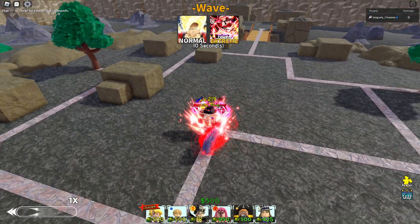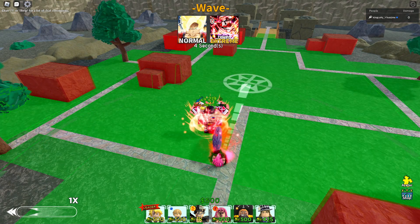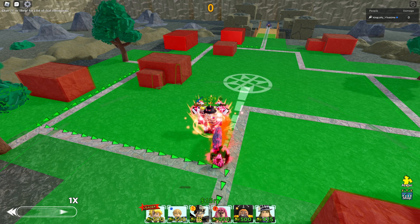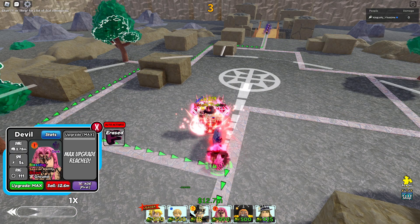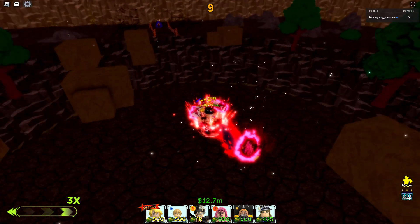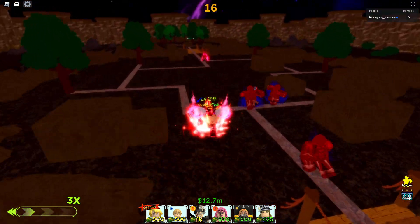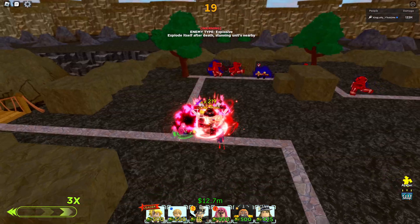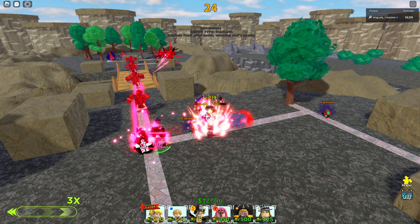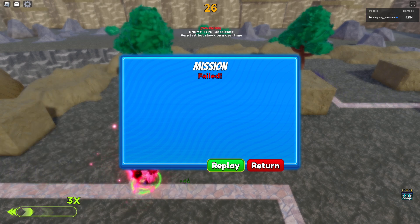I'm going to press normal, place Diavolo down where I can get the upgrades pretty fast. Press time erase, put on 3x speed. Let's compare it to doing 3x at the beginning — enemies will go closer to the base but it's only about 25 to 26 seconds. There's really no difference. That's going to be 23 and we just have two more to go.